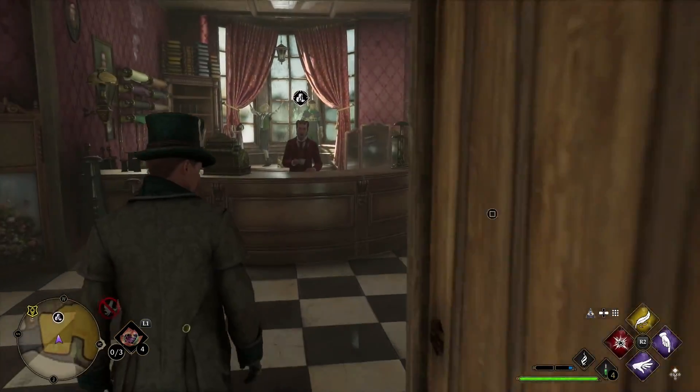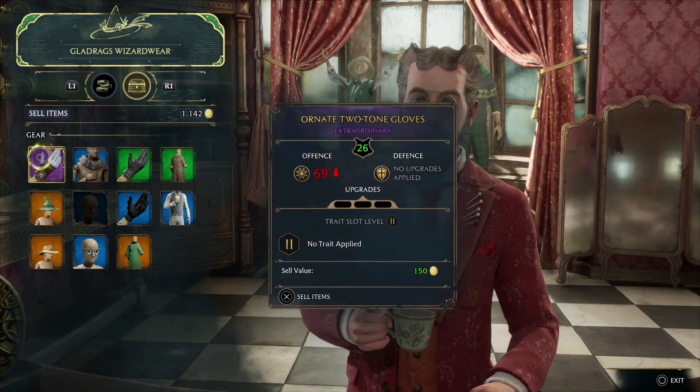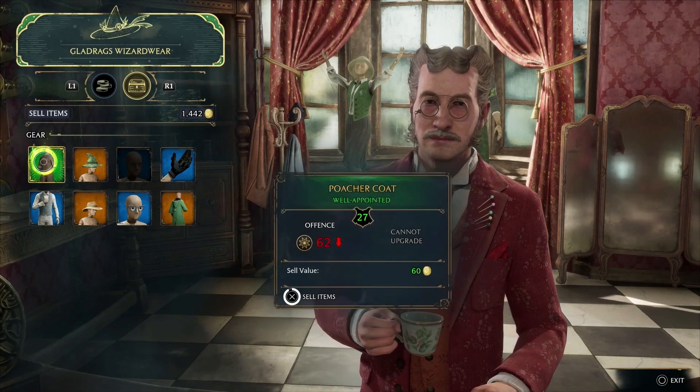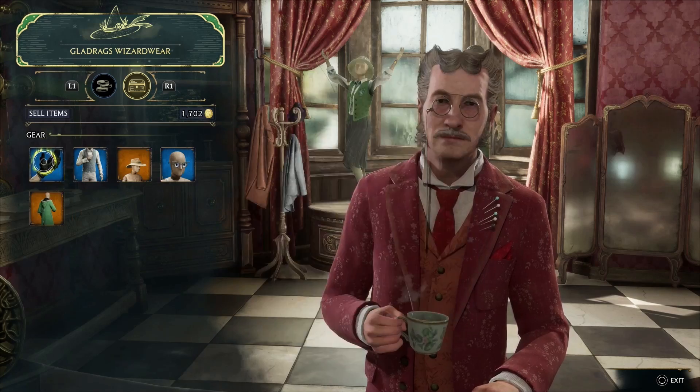We are going to sell all of our items we have collected. I've got some commons, some uncommons, rares and legendaries. The purple ones are 150 gold, the blue is 90 gold, any greens we sell is 60 gold, and any legendaries is 200 gold each.